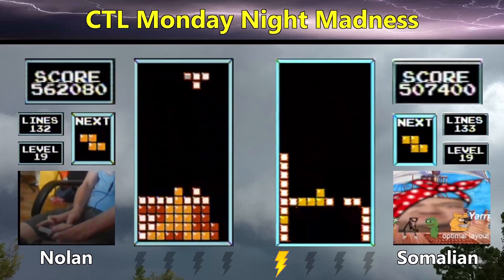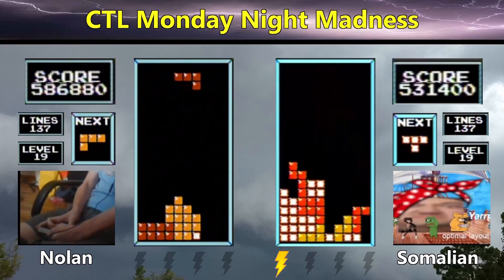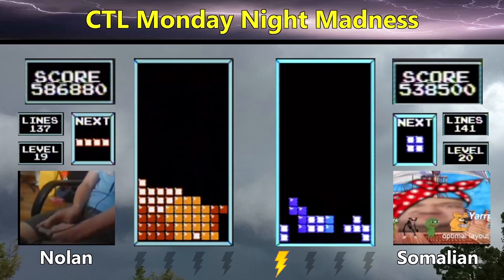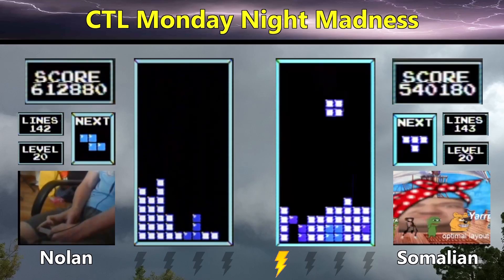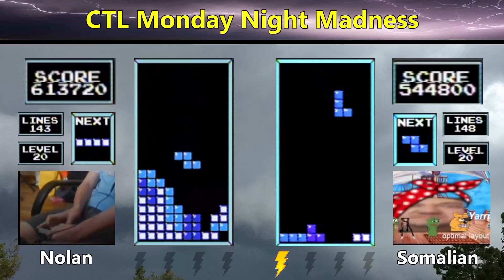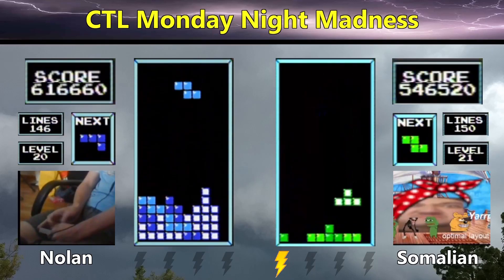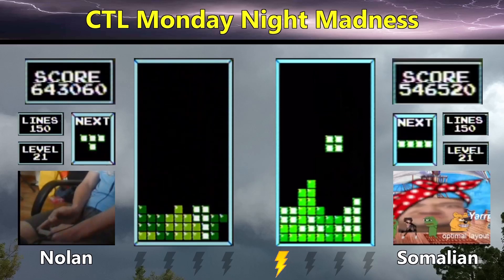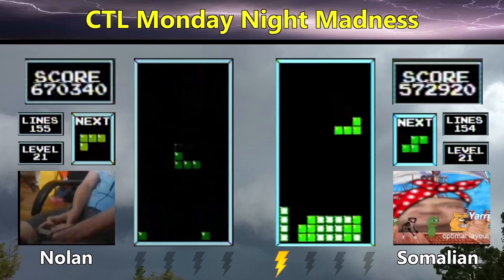Somalian's now having to bring the stack down after a misdrop of the S on the left side. He's not going to try for a column-2 setup — just bring the stack back down and start over with a right well. Somalian enters level 21 with 546. Nolan gets a Tetris to enter level 21 with 643. So the gap has expanded now to 100,000 points.